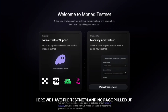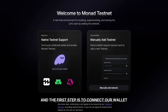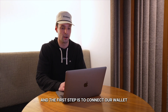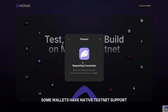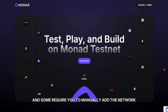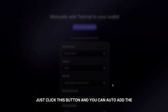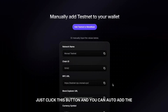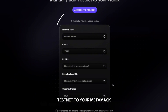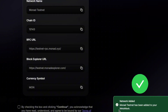Here we have the Testnet landing page pulled up and the first step is to connect our wallet. Some wallets have native Testnet support and some require you to manually add the network. Even if you're manually adding, it's super easy — just click this button and you can auto-add the Testnet to your MetaMask or whatever wallet in one step.